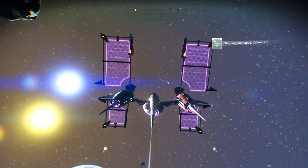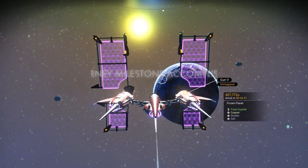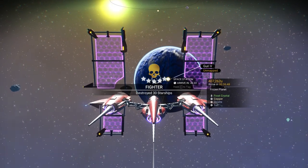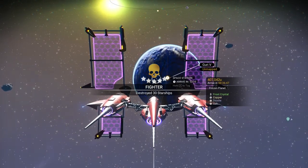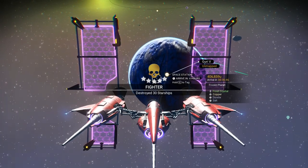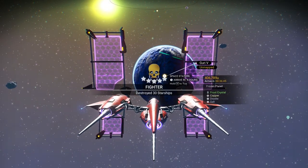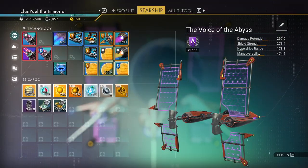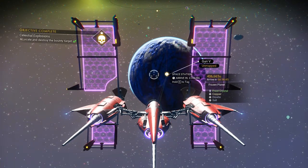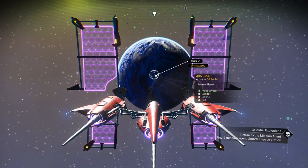Standing's been increased again. We should get the end of mission signaling. There we go. That's going to be for the amount of ships knocked down — 30 starships. Now we've got the end of mission. Let's see what we got as far as goodies are concerned while we're on our way back.